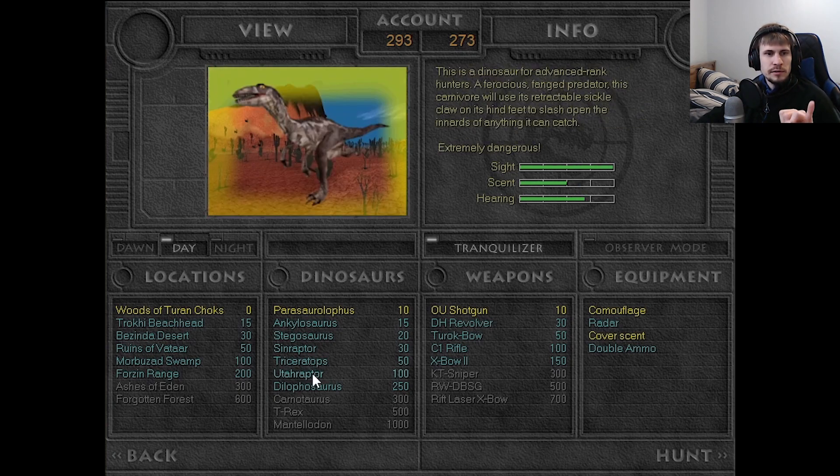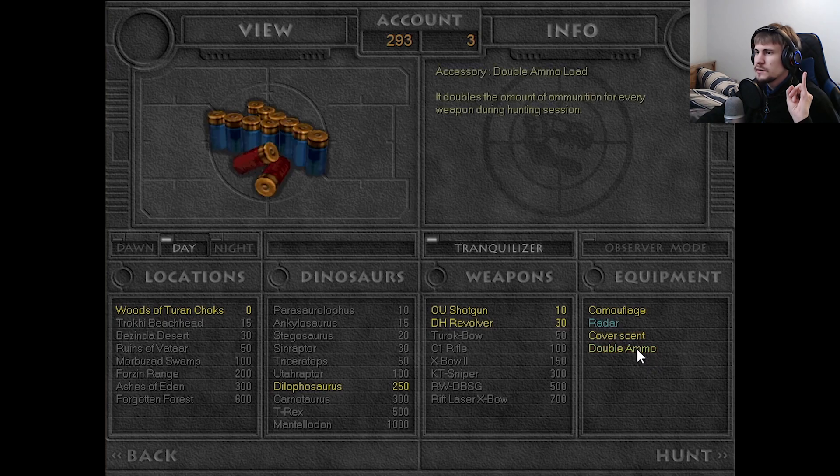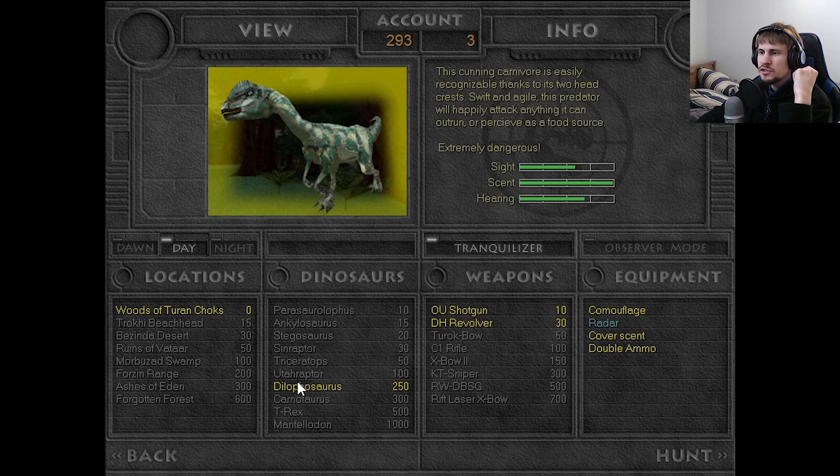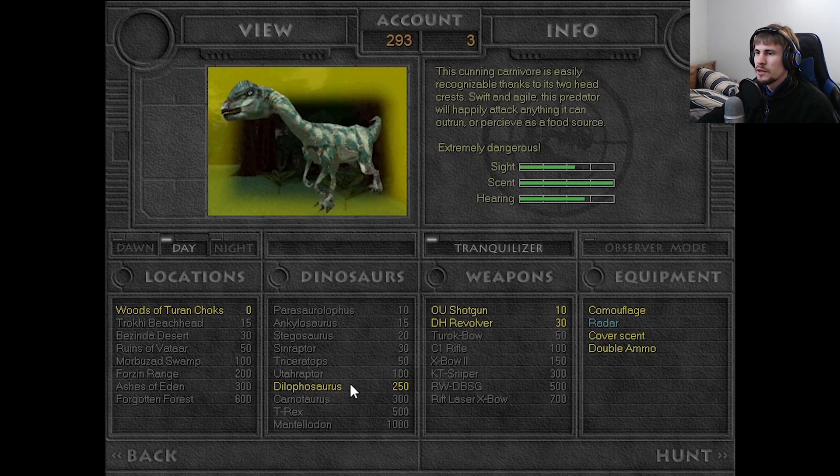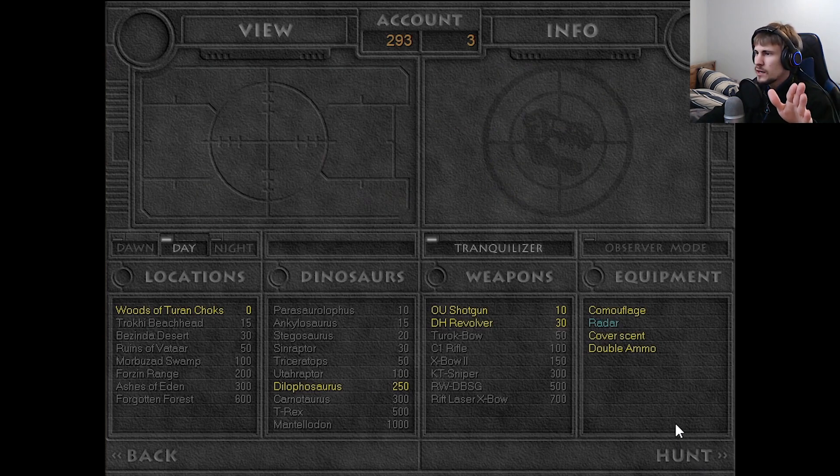We're going to do a Dilophosaurus hunt in the Wood of Tyrannus for a vanilla Carnivore's Genesis hunt. I'm going to transfer the same save file over to the Redux version so it's literally a side-by-side of how things are. We'll see how we do here, and then in about three hours the second video of the day — part two — will be the Genesis Redux edition where we'll see what the Dilophosaurus is like there. But everything's looking good, so let's hop in and get started.